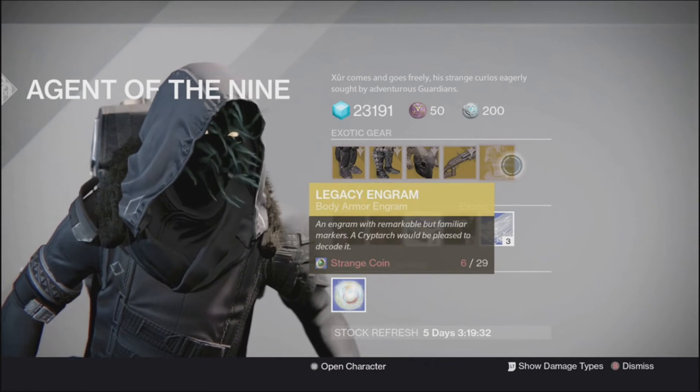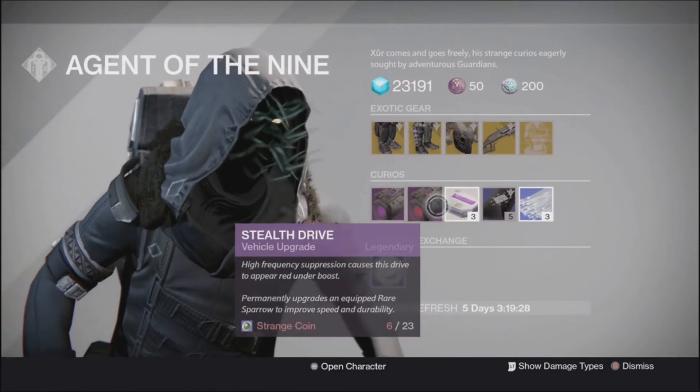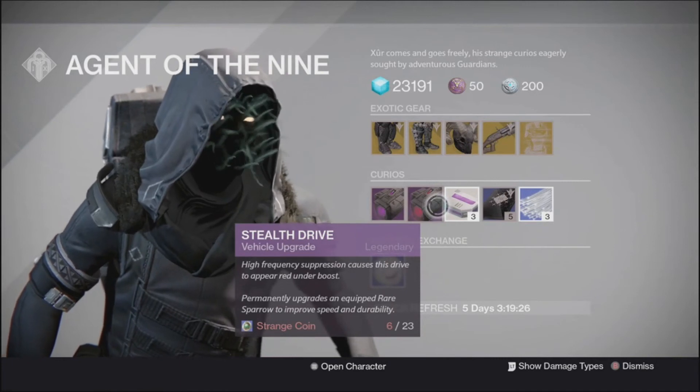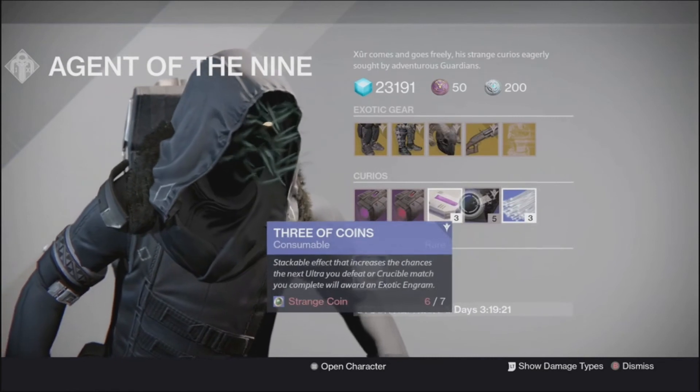He's got the Legacy Body Engram in case you want something for pure fun. He's got the Void Drive and the Stealth Drive in case you want to get your Rare Sparrows to a Legendary. He's also got Heavy Ammo, 3 coins, and Glass Needles.